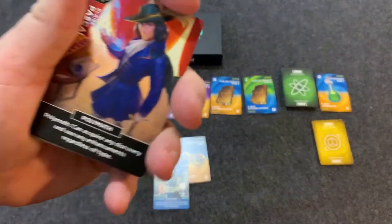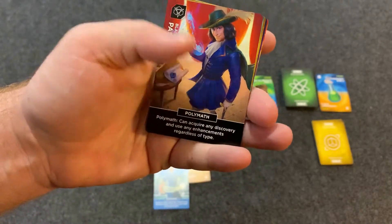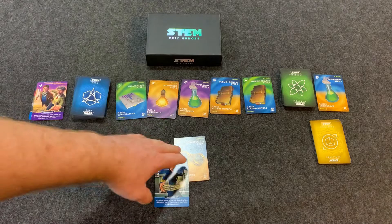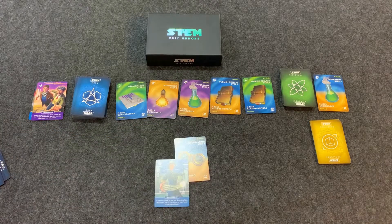A special hero worth mentioning quickly are the polymath heroes — you can see they can pick up any discovery. When you're collecting discoveries, keep in mind you can only ever have one card of each step, so you can never get a step one again once you already have it.